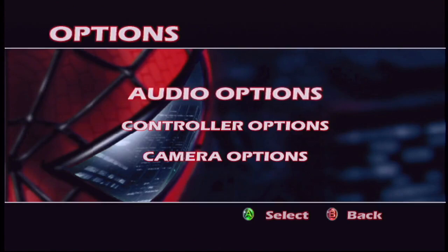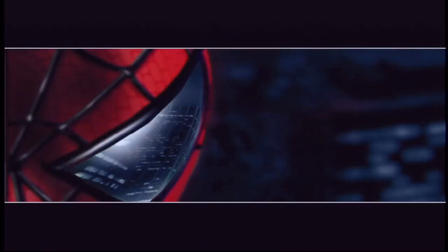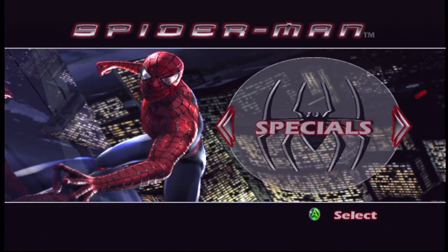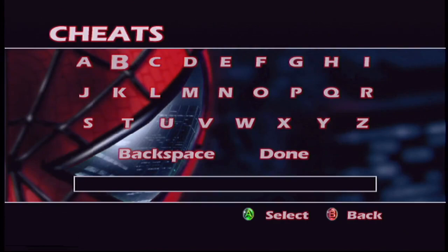Let's look at options real quick and make sure I got everything set up right. I want vibration off. Let's see what we have in specials — oh yeah, cheat codes. You can play as like Mary Jane or the Green Goblin. I don't remember the cheats. I think I remember the Mary Jane cheat, it's like 'girl next door' or something. I'm not going to do that because I want to play as Spider-Man, not Mary Jane, but it's a pretty fun cheat to do.